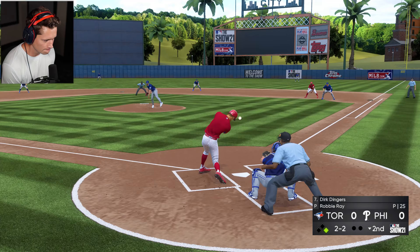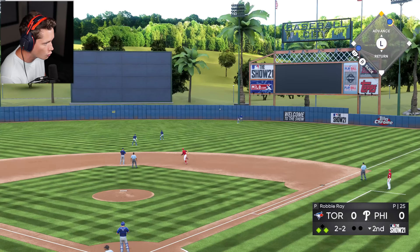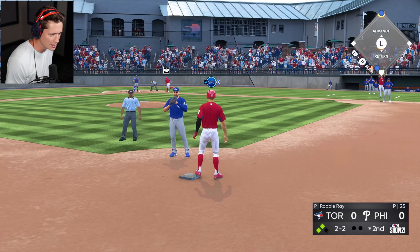Oh my goodness. Outside four-seam — is that going to have enough on it? It's not, but it is going to bounce off that wall, and that's going to be good for an RBI, I would hope. Yes sir, he's going to make it home. That's what I'm talking about, baby. That's what we need.